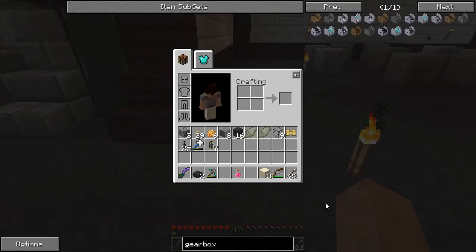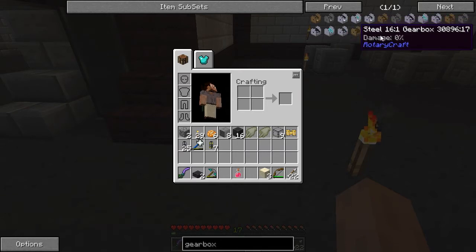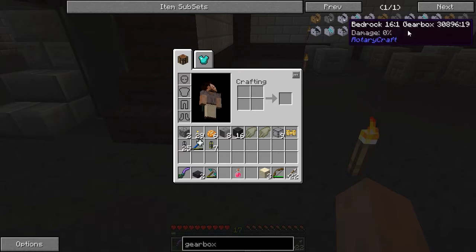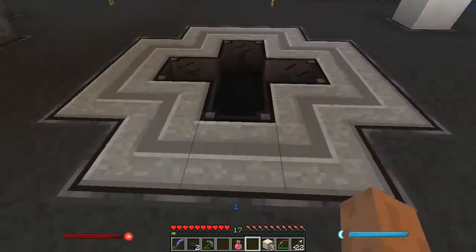Let's check it out actually — gearbox options: wooden, stone, steel. So the steel, stone, and wooden gearboxes all take lubricant. If you don't give them lubricant they wear down, and the wood wears down really quickly. I think it might actually have a max amount of energy it could use. The bedrock gearbox doesn't need lubricant and never gets damaged. The diamond gearbox needs lubricant but does not consume it, so that's going to be the one I'm shooting for. It's not actually too terrible to make — I should have a good amount of diamond set aside already. If not, I'll go mining. I have a Fortune 3 hammer.